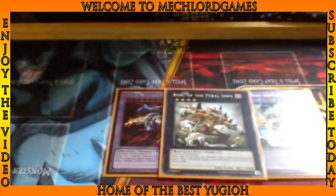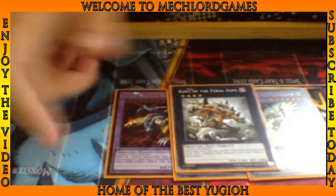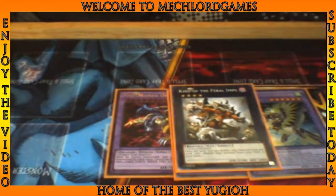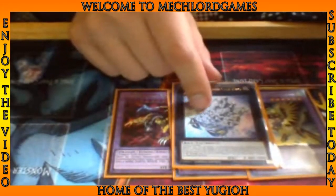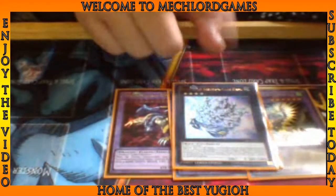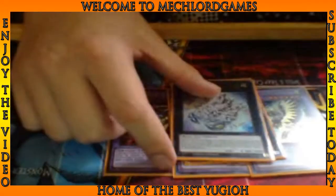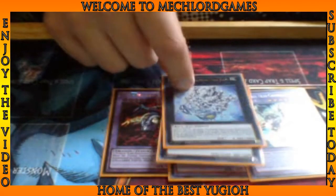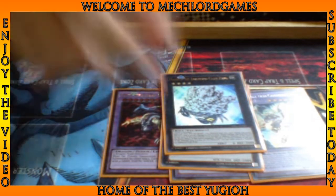The main XYZs you make: King of the Feral Imps is your first turn go-to. If you can get this off first turn, you pretty much have a Pot of Dichotomy set up and ready to go at all times. Diamond Crab King is a really good wall to sit on. Everyone should know my opinions on Diamond Crab King — I talk about him quite a bit in my other deck profiles and how good and overpowered he actually is. A lot of people underestimate Diamond Crab King.